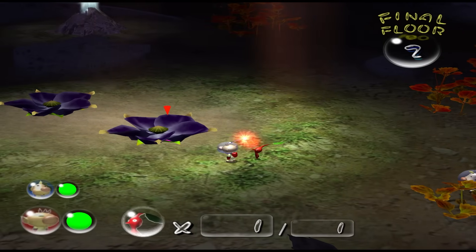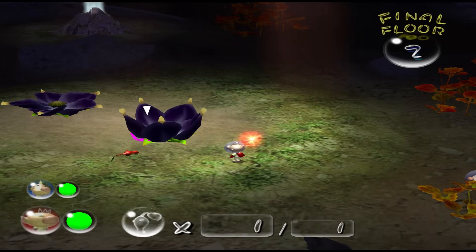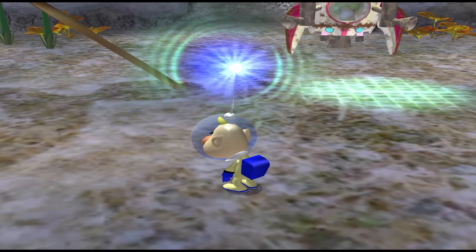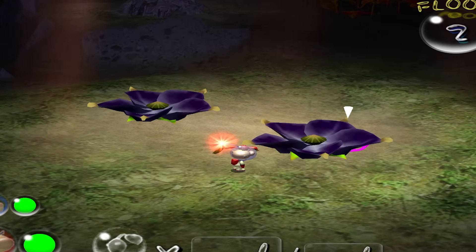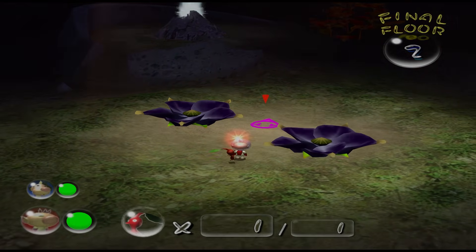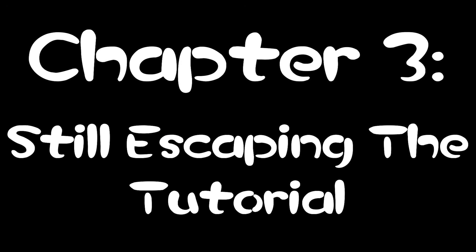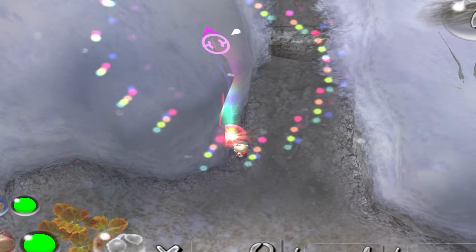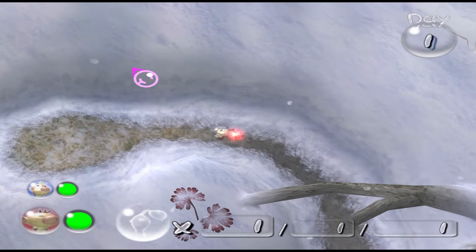All we gotta do is toss Stephanie in there, and we should have our purple — wait, what's going on here? Why can't I switch between my captains? Why is the camera doing weird stuff? And why can't I make purple Pikmin? So as it turns out, we can't just mosey on past the tutorial and pretend like it's fine. The game is utterly confused at what we've done, and in its current state, it's almost entirely unplayable.